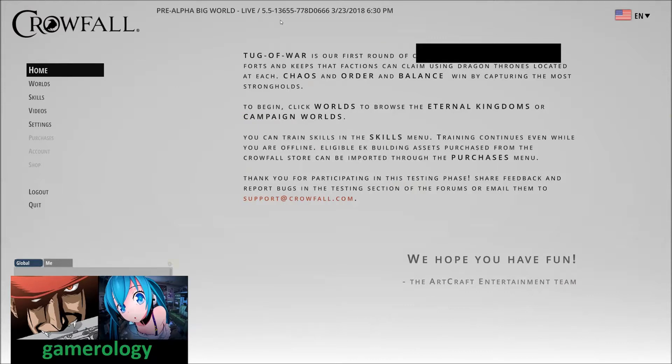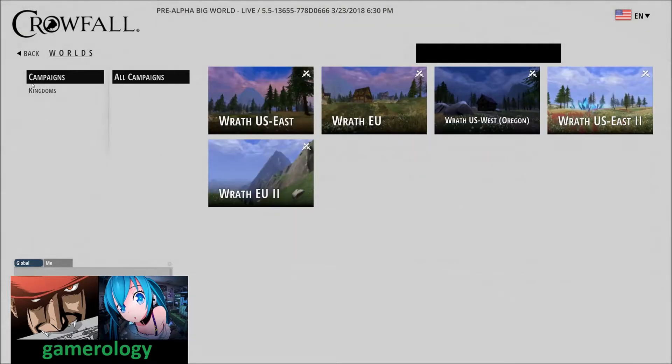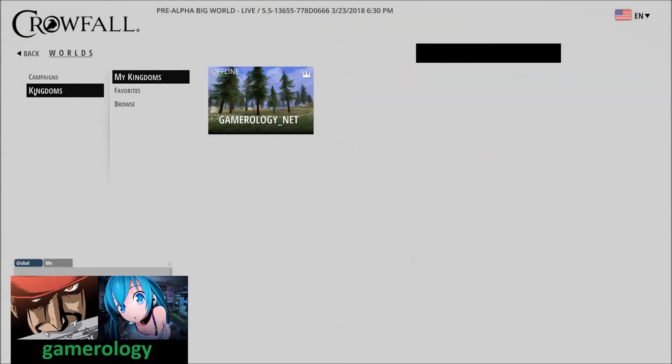Depending on which package you purchased, you might get a little extra button here, just underneath this one, and then you can claim your items. If you do have items to claim, I would recommend starting up your personal kingdom first and building your stuff in there.